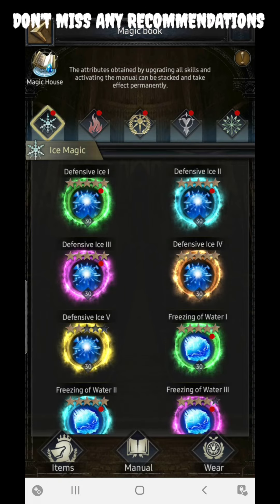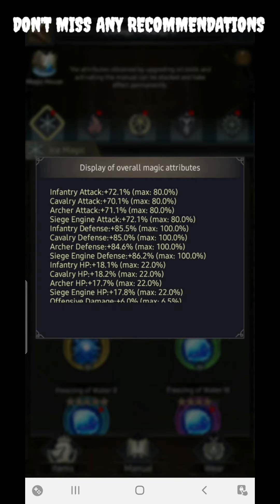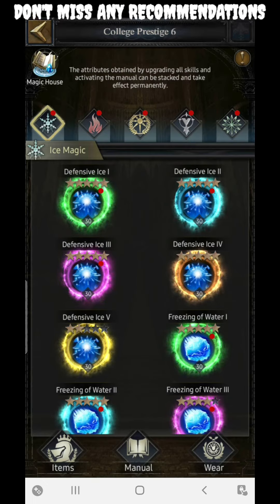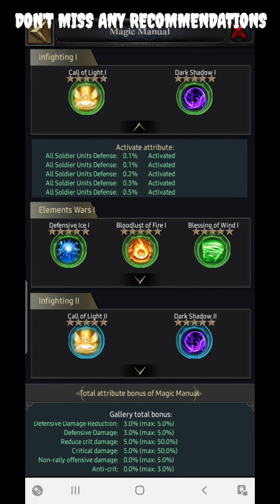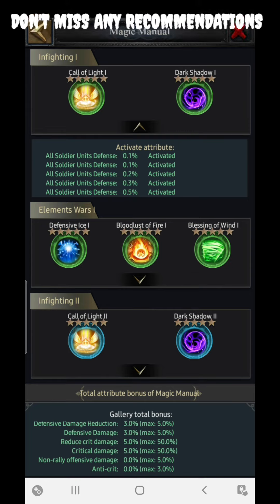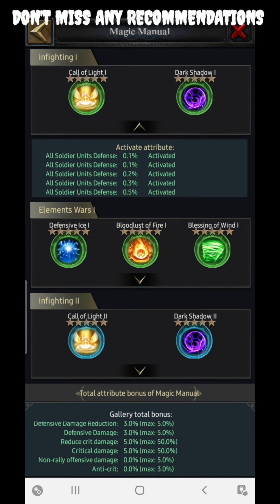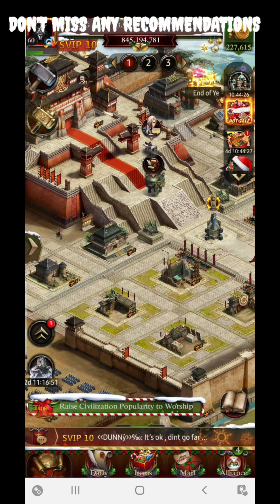After that, the next section is the Magic Book. The Magic Book has two different sections. In the first section you can get a maximum defensive damage of 6.5 percent — I'm currently at 3.8 percent, but you can achieve the max of 6.5. In the manual section you can get a maximum of 5 percent defensive damage. So total, 6.5 plus 5 gives you around 11.5 percent if you unlock both to 100 percent.